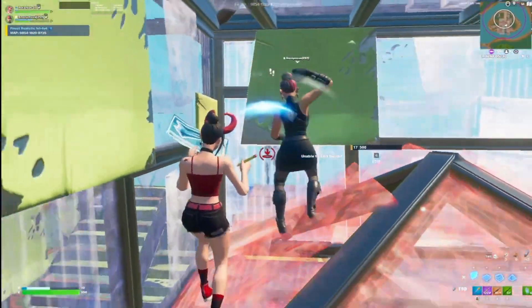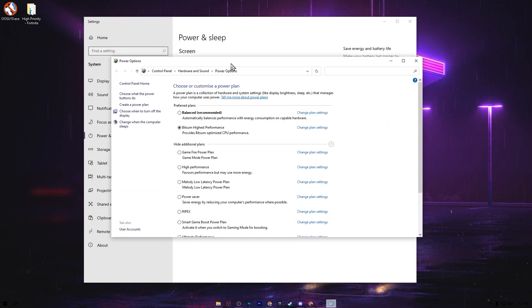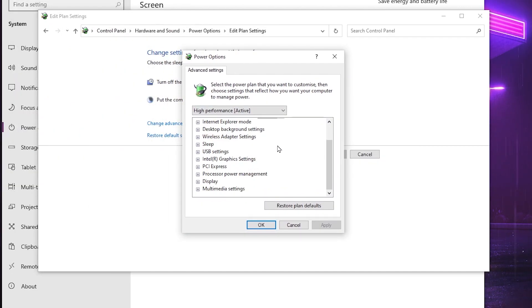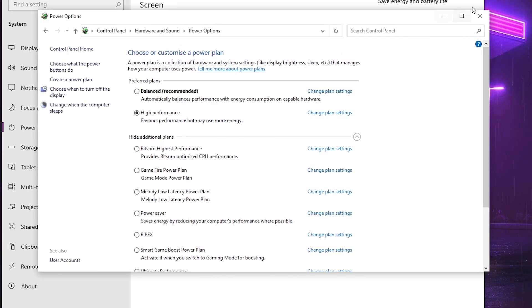For the final step, configure the best power plan settings. Search for Power and Sleep Settings, open it, go to Additional Power Settings, and select your power plan — High Performance is recommended. Click Change Plan Settings, then Change Advanced Power Settings. Set the hard disk turn-off to 0 minutes. Under Processor Power Management, set Minimum Processor State to 100% and Maximum Processor State to 100%. Hit Apply, click OK, and save the power plan.